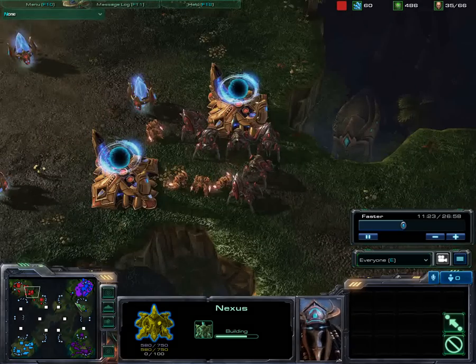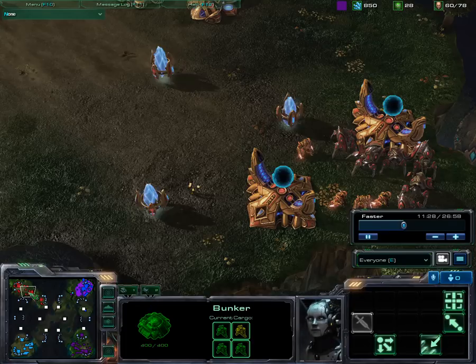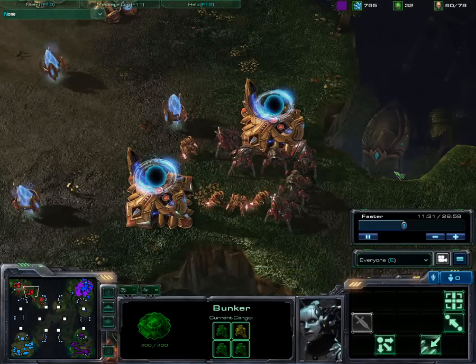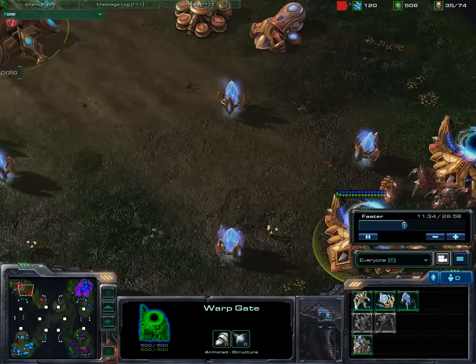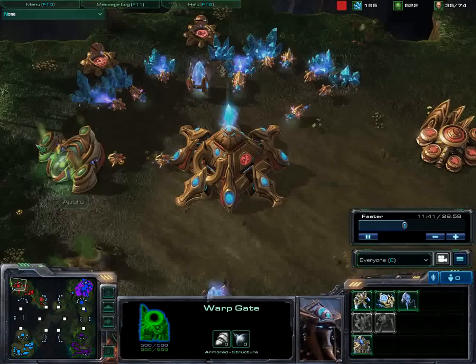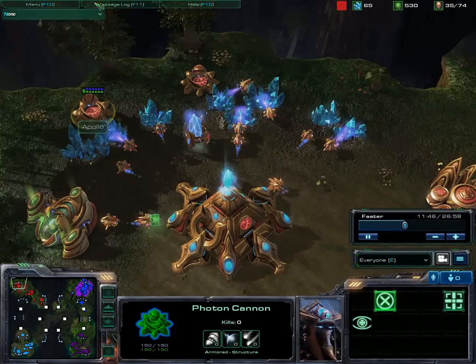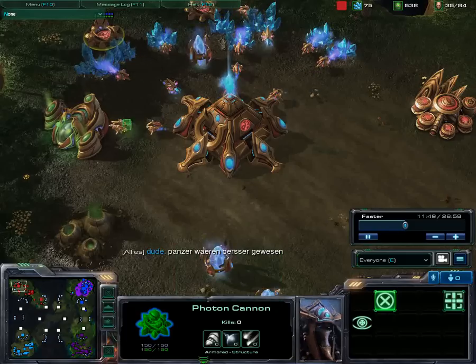The red Protoss is now expanding. He didn't even think about helping his ally here. Our bunkers are still there and he's more or less pumping out of two gateways — warp gates now. Two cannons over there as well. I don't know, he might have been afraid of a Medivac drop.